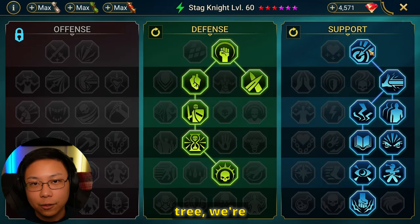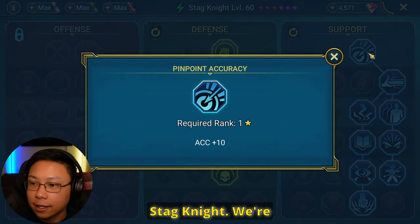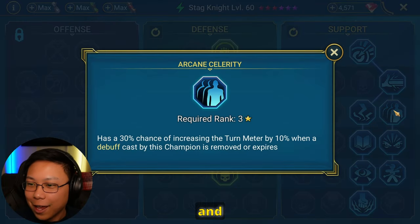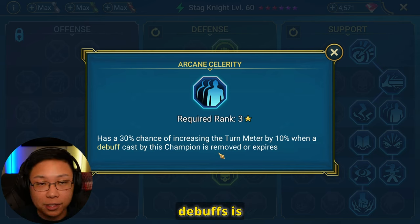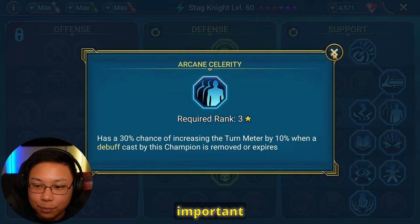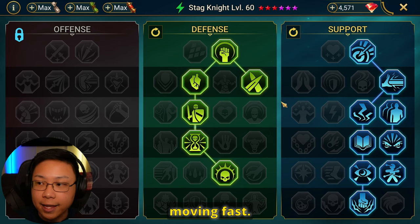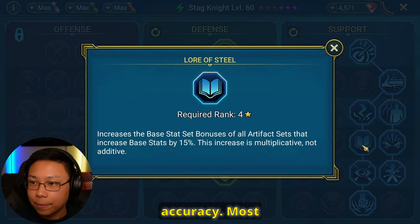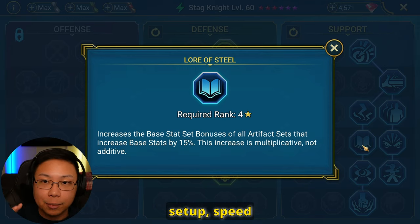On the support tree, we're going for Accuracy. Accuracy is important to place those debuffs with Stagnite. We're taking Accuracy here, Accuracy here, more Accuracy here, and we're taking Arcane Celerity. So when he places all those debuffs, this is going to give him a chance to increase turn meter by 10% whenever one of those debuffs is removed or it expires. That's important because we want Stagnite to take as many turns as possible. His priority stats are going to be Speed and Accuracy.